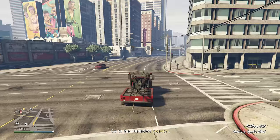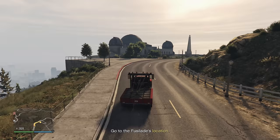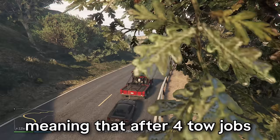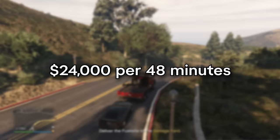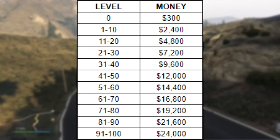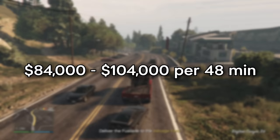So yes, the staff upgrade is very much worth the investment. There's a catch that makes this business a lot more interesting: the safe. The safe works just like the safe in the nightclub — the more towed jobs you do and cars you salvage, the more money you will get every 48 minutes. You won't be able to see your popularity level, but there's a simple way of figuring it out. For every towed job that you do, you get 25 popularity levels, meaning that after four towed jobs you'll have the maximum popularity level of 100, allowing you to earn the maximum amount of money for your safe, which is $24,000 every 48 minutes. Every 48 minutes you will also lose five popularity levels, and every 10 popularity levels you will get less money. Meaning you realistically only have to do a towed job every 96 minutes to keep your popularity level at maximum.